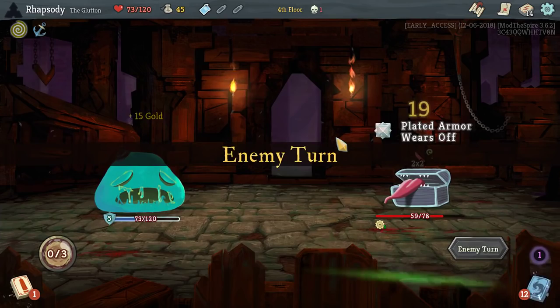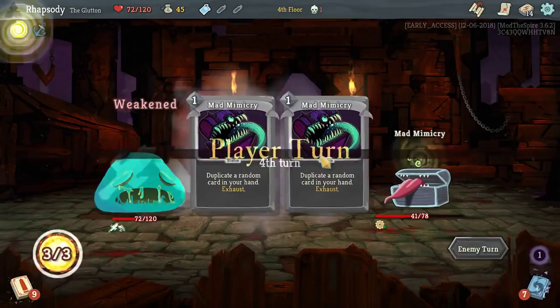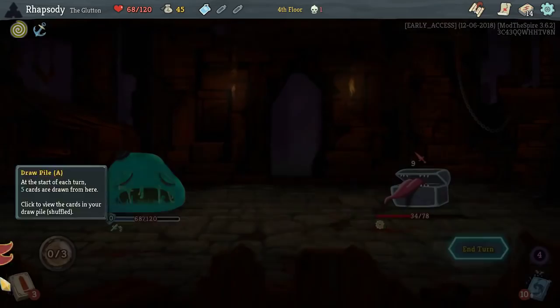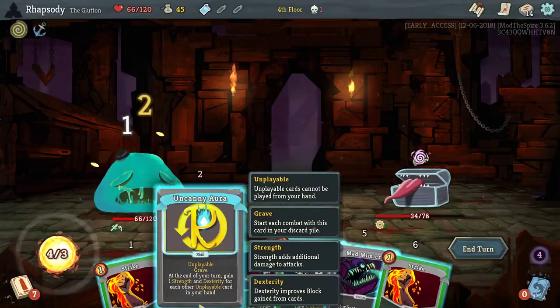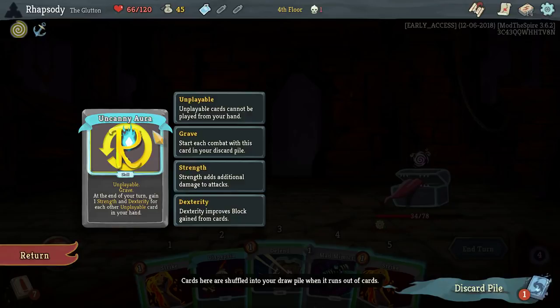I just want the Uncanny Aura to activate so that I understand that it has some value. Please. Well, at least I'm going to get it with Dyspepsia. It's apparently playable? Unplayable — but it's playable and it has the effect. What?